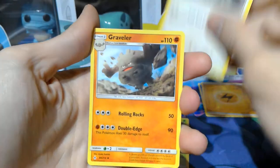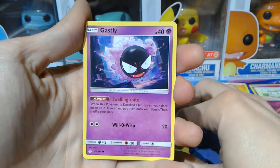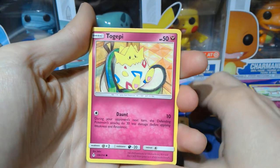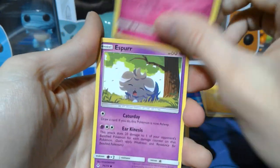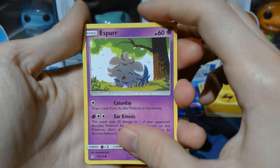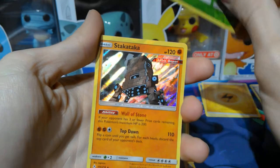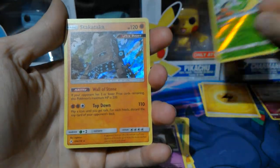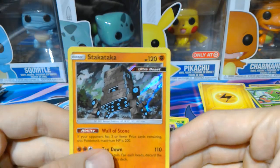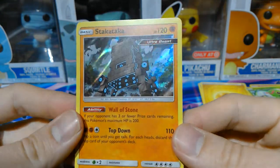A Fero. A Graveler. A Bellsprout. A Gastly. So far every Pokémon is from Gen 1 — okay, there we go, a Carvanha. A Togepi hiding in the backpack — I like that. An Espeon, which looks like it just awoke from a nap underneath a tree. A Reverse Holo Caterpie — really cute art. And there we go, got ourselves an Ultra Beast already. That's cool. I don't even know what that name is — Stakataka, I believe. A Holo Foil Ultra Beast, so pretty cool.